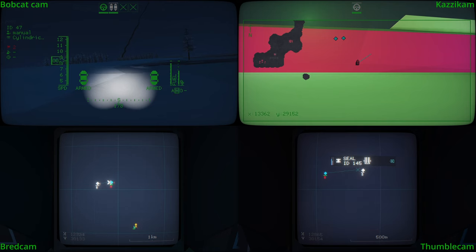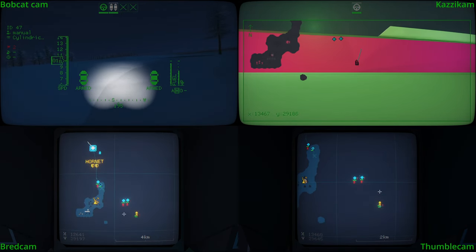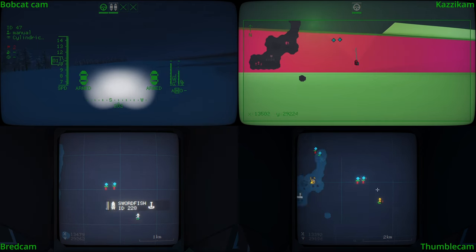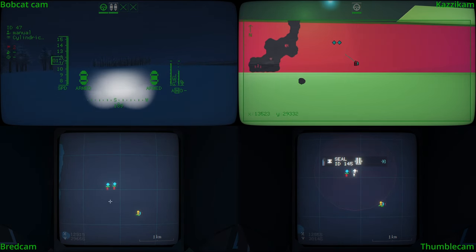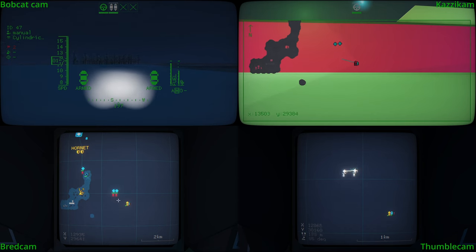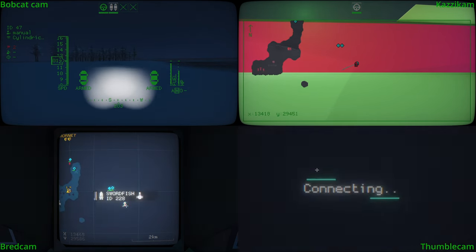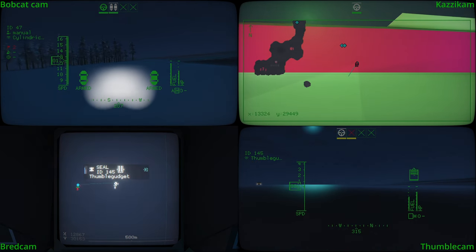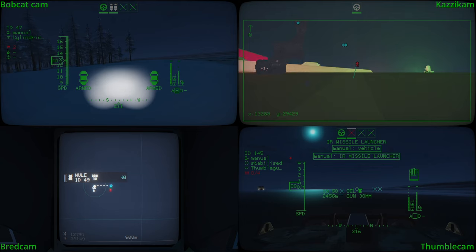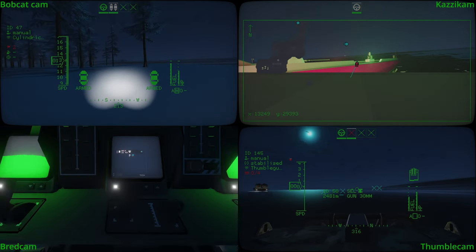I just need to resupply. Honestly, we don't need to kill it. I mean, if we can, that's great, but it's right there. We can use barges to distract them while the rest of the people are killing the stuff on the island. I'm turning him. Thumble used to be resupplying. If somebody's available, we could use a backfill - I think we lost three seals.